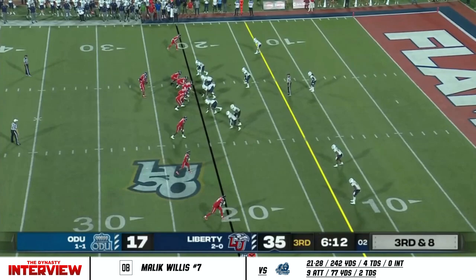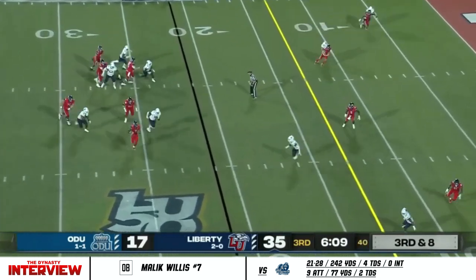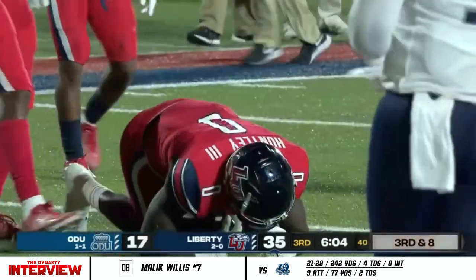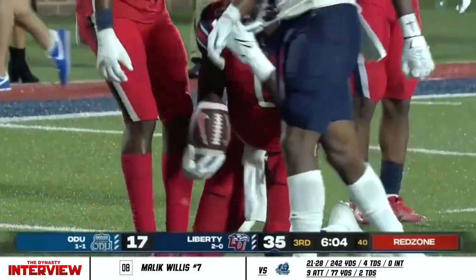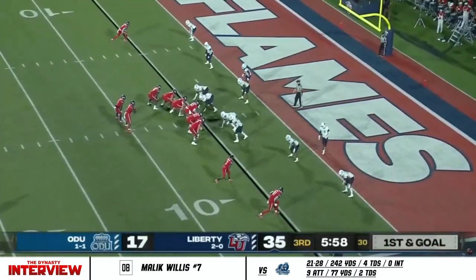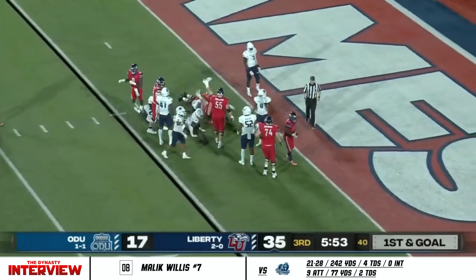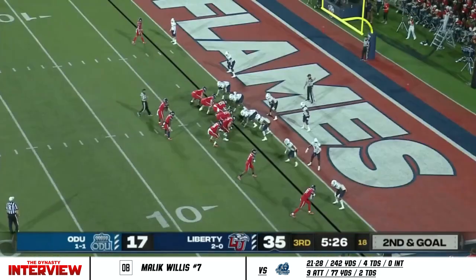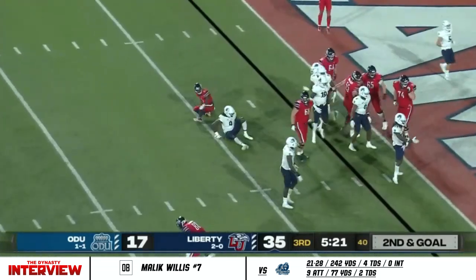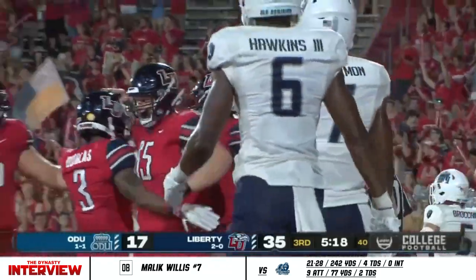Third down now for Liberty after a missed opportunity. Willis going to step up, surveying the field, checks it down to Huntley, and they have a first down down to the five. I mean, that is just so tough — keep their eyes downfield, spot Johnny Huntley down the field. Up the middle, Shedroe Lewis down to the one. Malik keeps it and ducks into the end zone for the score — second rushing touchdown of the day.